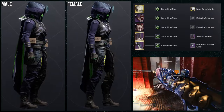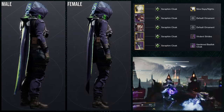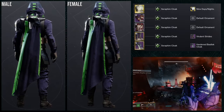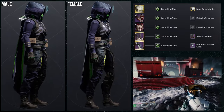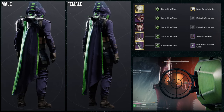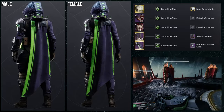As for the next set, we're going to be utilizing the chest piece and the arms. This one is pretty funny because it's very heavy on the right side. For the helmet, we're going to be using the Knucklehead Radar with the Nine Days slash Nights ornament — one of my favorite ornaments for Knucklehead Radar. For the boots, Virulent Strides, and then for the cloak, Hardened Basilisk Cloak. The reason it's so heavy on the right side is that the Virulent Strides and the arms only have armor on one side — the left side is completely armorless.